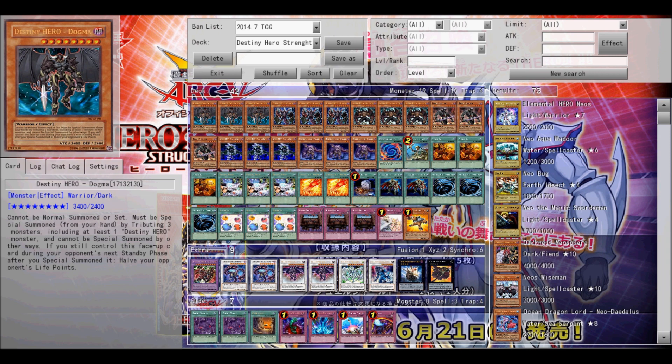Same with Necrovalley, except it keeps cards in the graveyard from being banished. Next is Bottomless Trap Hole because its effects are good, but since you have Royal Decree you can't really use it unless you get rid of Royal Decree. And then Torrential Tribute because you can possibly destroy a lot of their monsters if that helps.